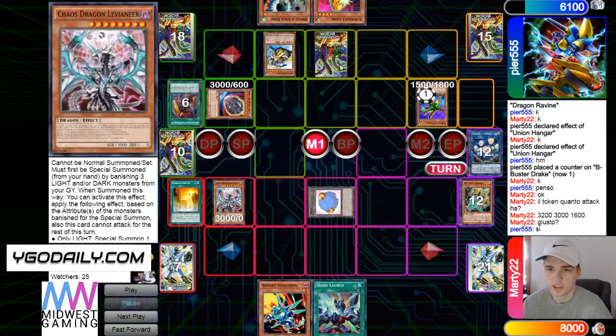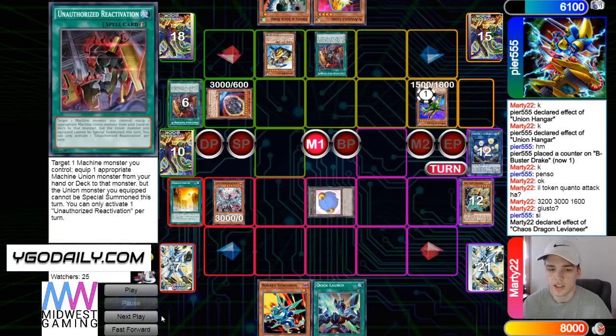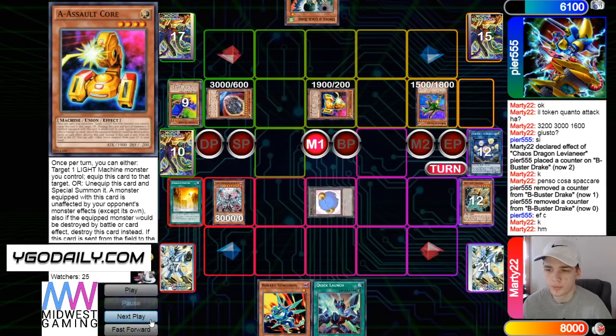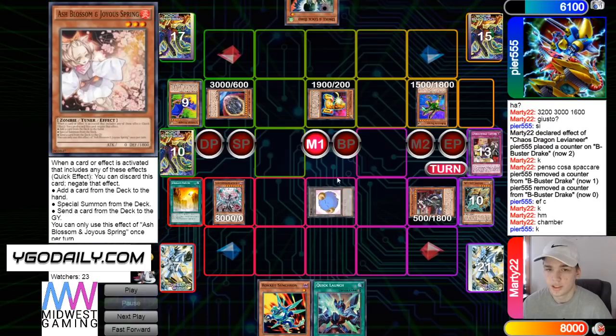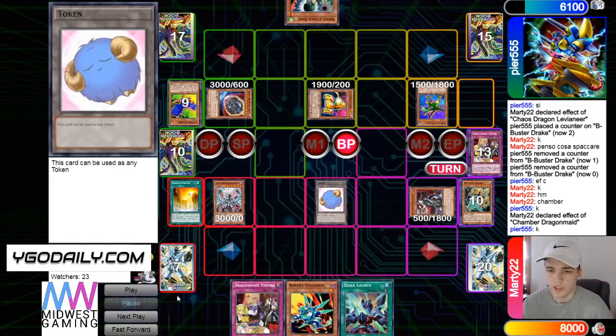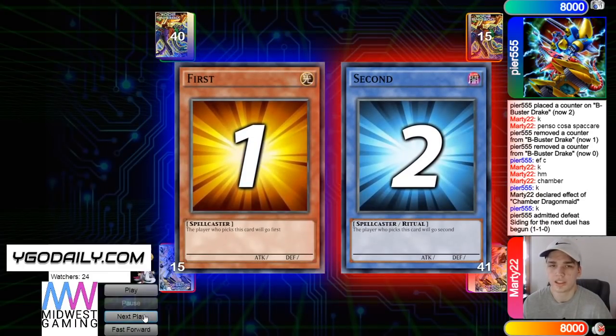Banish Lights and Darks for Levy — yeah this is game for sure, this token's huge. Activate Unauthorized in response, then pop both of those, C brings out A. Tidying up — bring out Chamber. This card has 7800 attack. It's already game — just switch poke. Chamber adds the trap, then switch poke — game. Simple.